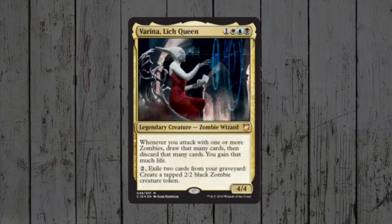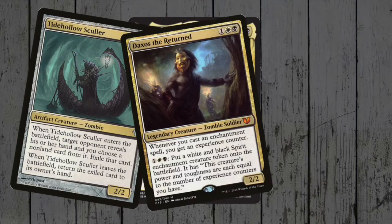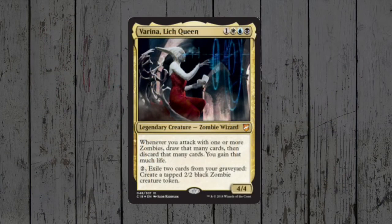There are 14 other white zombies available, and notable includes are Tidehollow Sculler, Daxos the Returned, and Wayward Servant. I guess the big decision is whether swapping out the few red zombies for white ones is a step up or not — I'm certainly going to give it a go though.